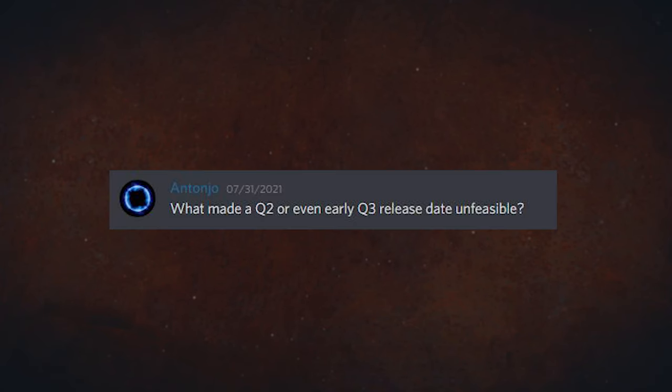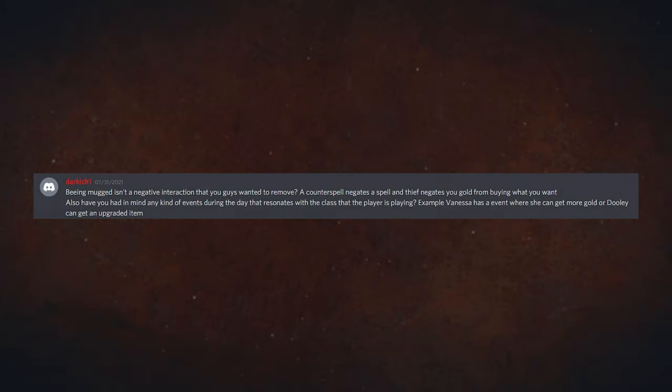What made a Q2 or even Q3 release date unfeasible? We just kept developing the game and kept making it better — felt like we could release a much better game by pushing a little. I've tried my best to never give dates, but I had moments of weakness and mentioned quarters at some point, and now people are all over me about that. The game will be done when it's done, and whatever we release into the world is going to be incredible.